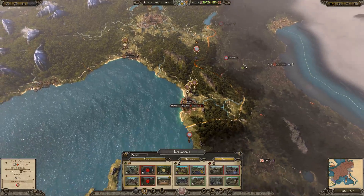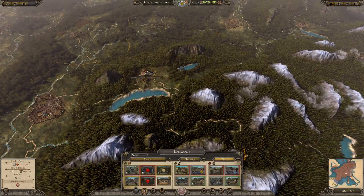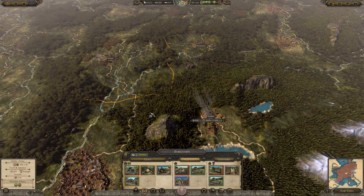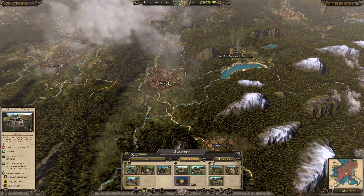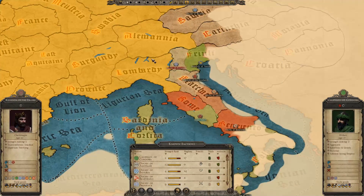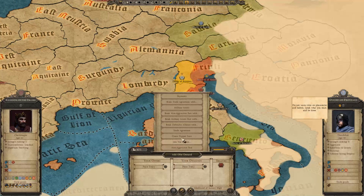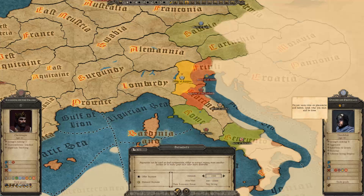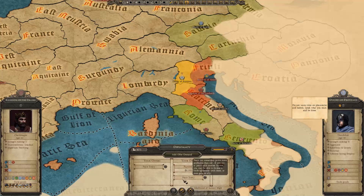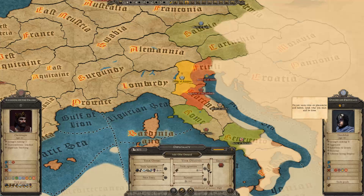A faction that doesn't have many regions doesn't really need to build the gallery and doesn't have much corruption, but that's not the case for us — we're very corrupt. We should now try and get a peace treaty with them. We didn't break any agreements by declaring war on them — if we just make them go away for a good while, that'd be good.